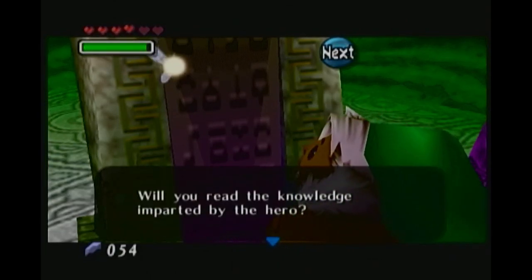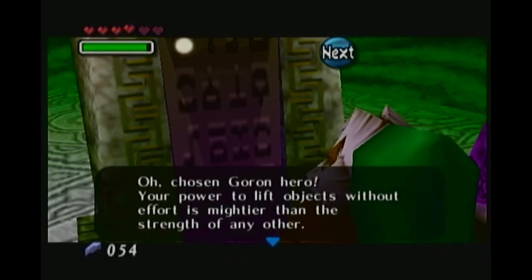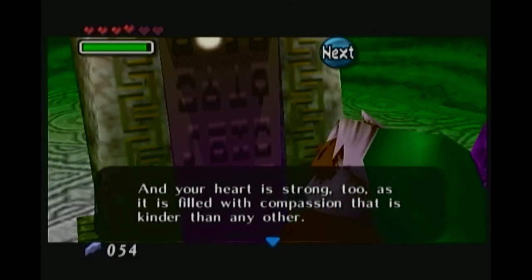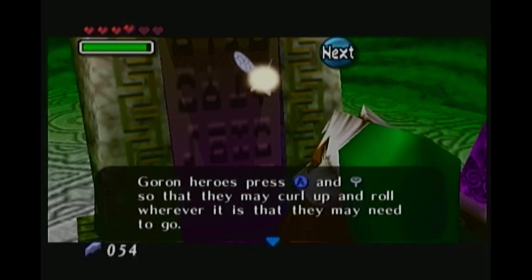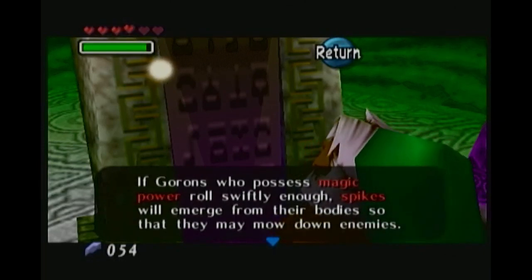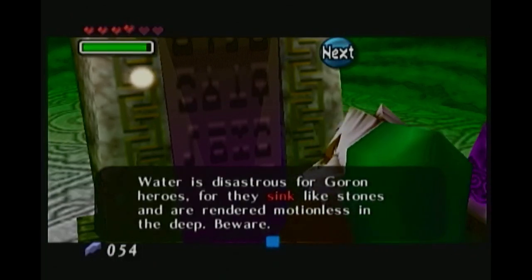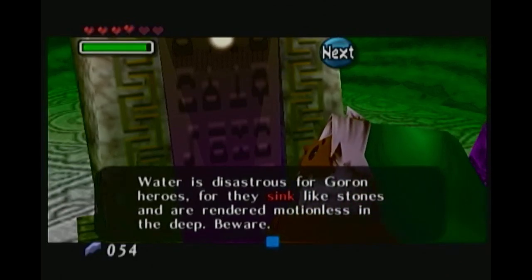Will you read the knowledge imparted by the great hero? Techniques for action. O chosen Goron hero, your power to lift objects without effort is mightier than the strength of any other. And your heart is strong, too, as it is filled with compassion that is kinder than any other. Goron heroes press A on the control stick so that they may curl up and roll wherever they may need to go. If Gorons who possess magic power roll swiftly enough, spikes will emerge from their bodies so that they may mow down enemies. Water is disastrous for Goron heroes, for they sink like stones and are rendered motionless in the deep. Beware.